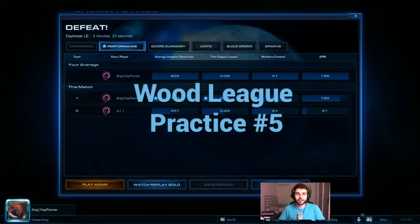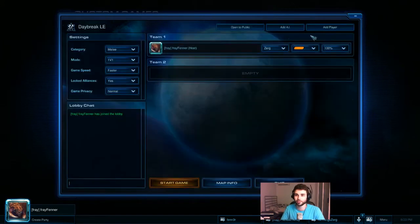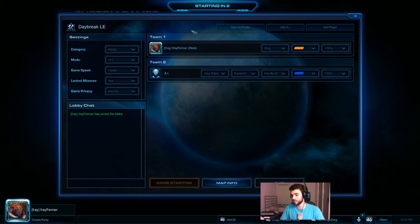All right lads, this is the last part of the Fenner's Fundamentals Wood League practice section and this is going to be the hardest one yet. We're going to go ahead on Daybreak, Aliyah, against a very easy opponent. This is going to be the hardest one and it's going to be the last one before we go into playing opponents on ladder. So this is the last one you're going to get before we're under pressure from opponents.